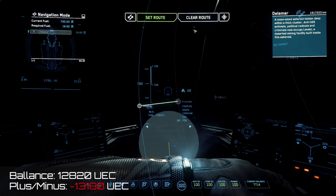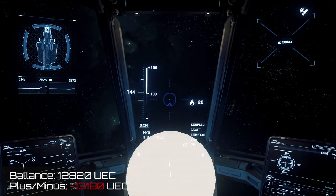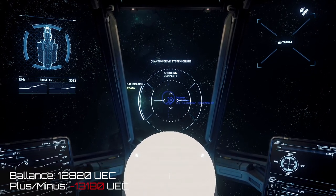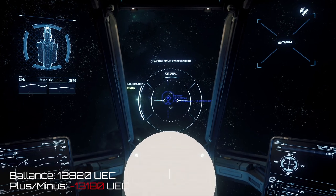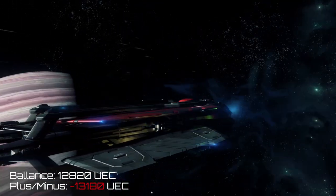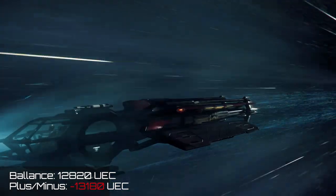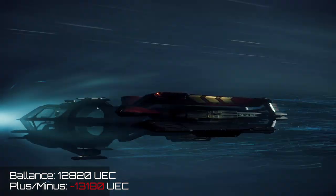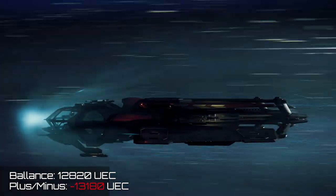I should have looked for one specific to 3.4, but I only found one for 3.0. So yes, it was Delamar I chose to go to. Delamar is a pretty cool place because it's also where Levski is - another big station to go and see. I want to point out that I have very amazing frame rates. I'm using a 2080 but only a 7700K - previous generation CPU, but current generation on the graphics card. I always get certain slowdowns when you go into Quantum Jump, but it seems everyone gets that initial slowdown when you first go into it. Otherwise, rock solid amazing frame rate.